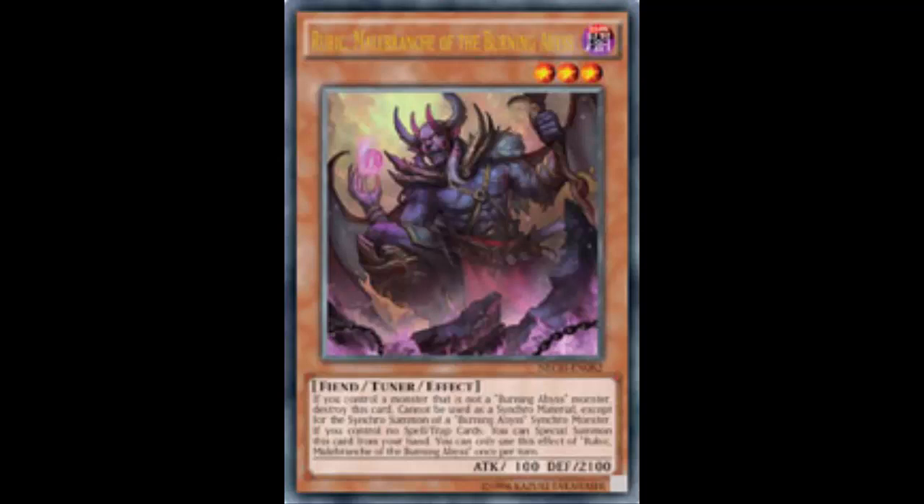So we got the confirmed tuner. Let's go over this card and determine whether you run it or not. This is Rubic, Malebranche of the Burning Abyss — a Dark Level 3 Fiend Tuner Effect monster with 100 ATK and 2100 DEF. He's got a nice booty; if you look at the card art and turn it, you can kind of see it.